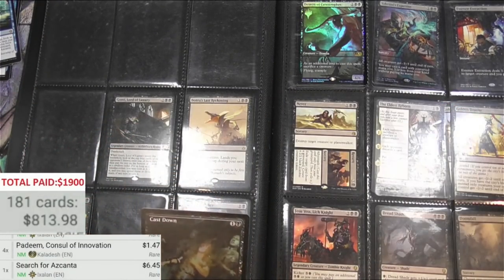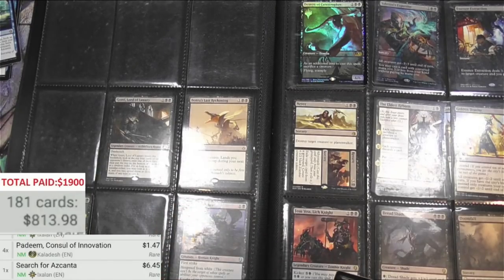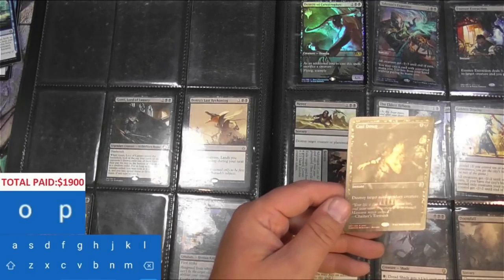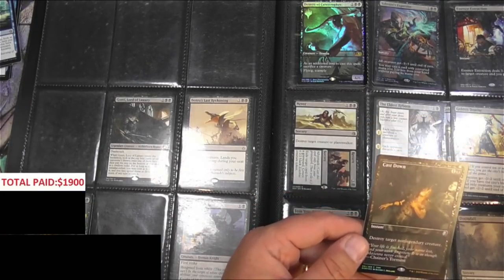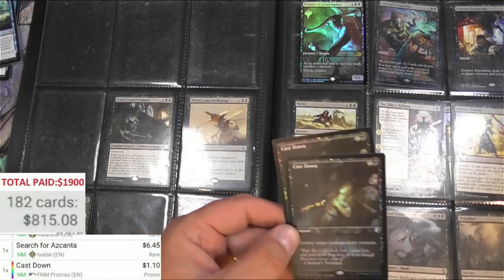It's so dark that the scanner can't really pick it up — I'll have to add that manually. Cast Down — Friday Night Magic promo. It is a buck. A couple of those, that's nice.